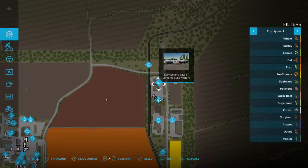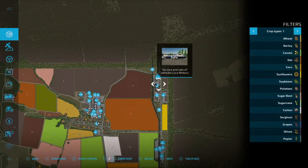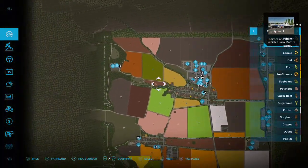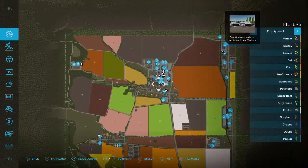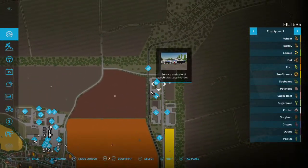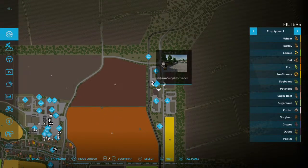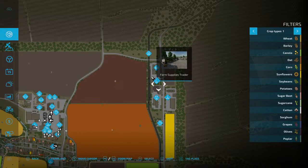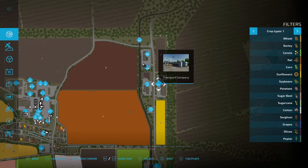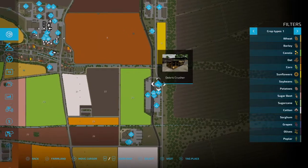Here looks like our vehicle shop - that's a different location than most mapmakers usually place their store, which is typically more in the middle. Having it up here in the right-hand corner is kind of different. Then you've got your farm supplies trader, animal dealer, transport company, fuel station, and debris crusher.